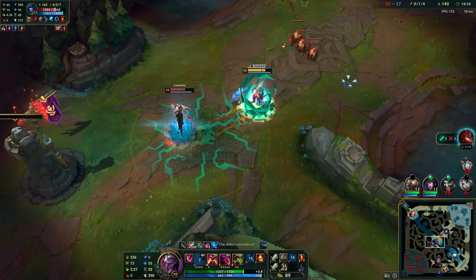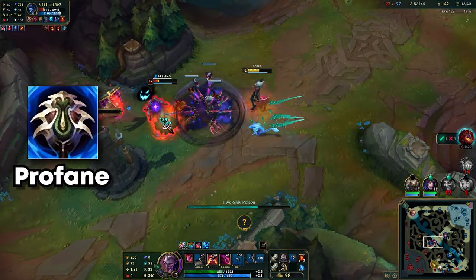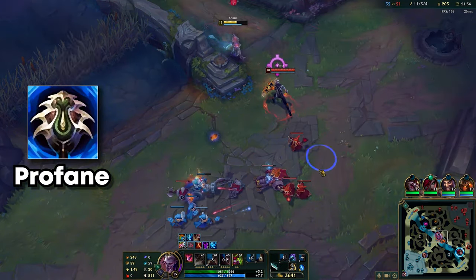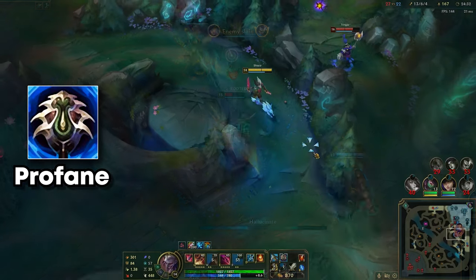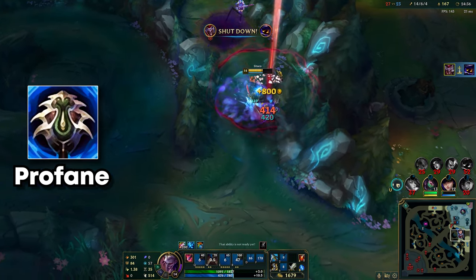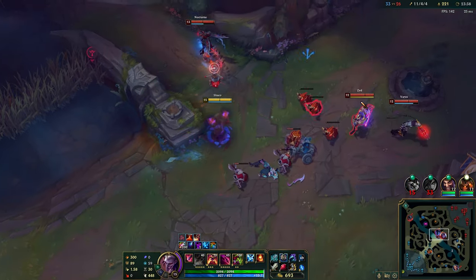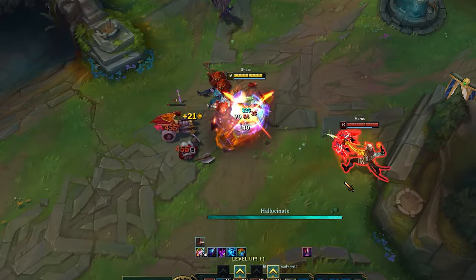Here is a perfect example of how reliant you are on the new Profane Hydra. Varus is literally 5 levels behind, yet I am unable to one-shot him without the active damage of Profane. Unfortunately, while this item is very strong, you are forced to revolve your engages around its active. A similar issue occurs here as Zed dodges my Hydra with ult, getting away.